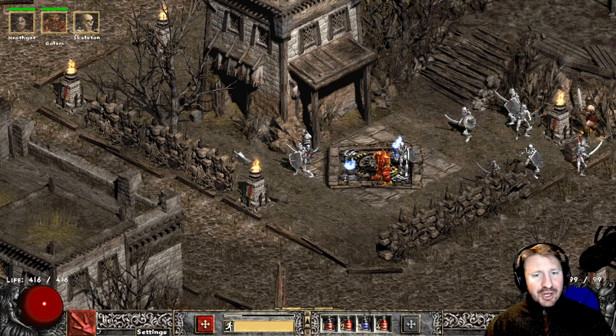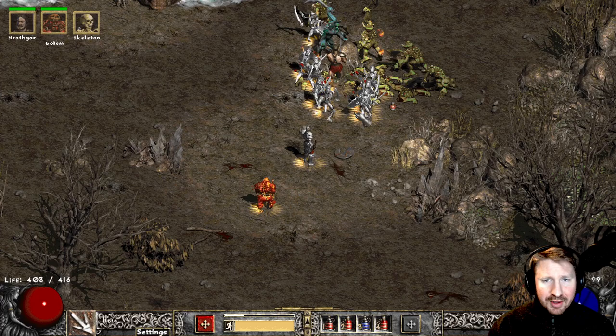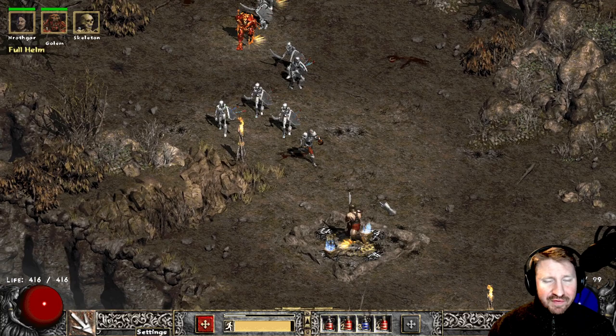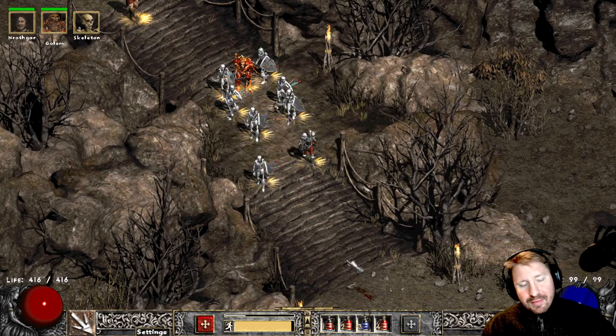There are all sorts of skill changes. Skeletons do something called splash damage — they do damage in a certain radius around them. Most physical skills and basic abilities do that. So if you're playing as a frenzy barbarian, you're going to be doing splash damage. It's just one of the many things they added.